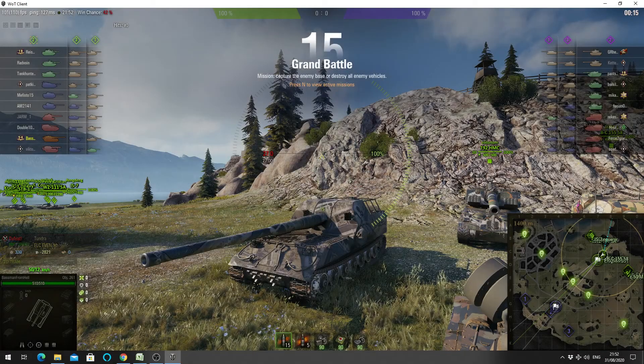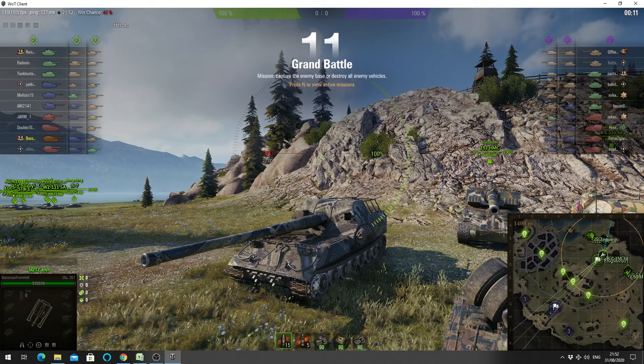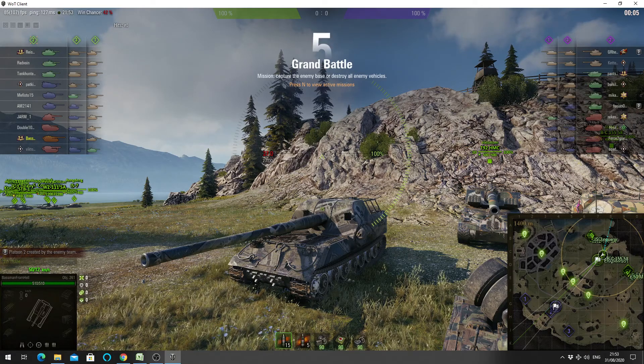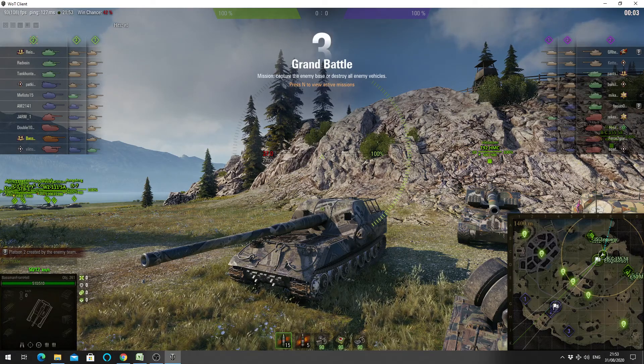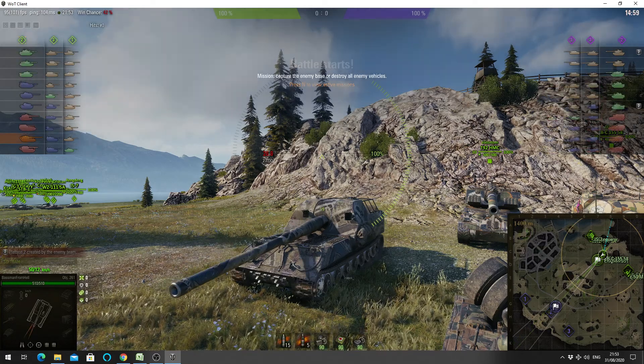Welcome back to WhatRT Noobs with General Disturbance. This is an Object 261 tier 10 Soviet SPG. It's located on the northeast spawn of Nebelberg and it's under the command of the base man from hell, and he loves grand battles.